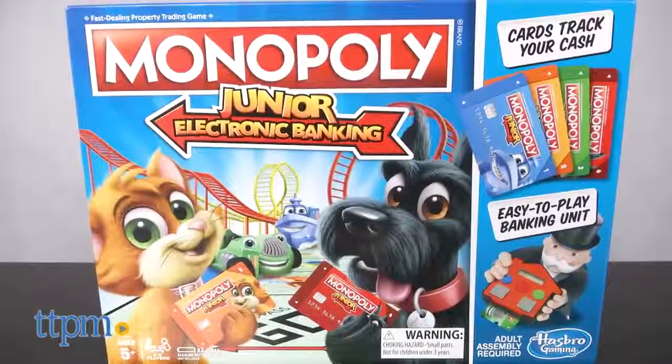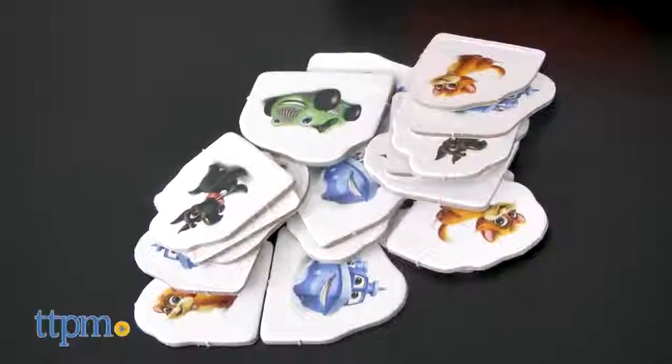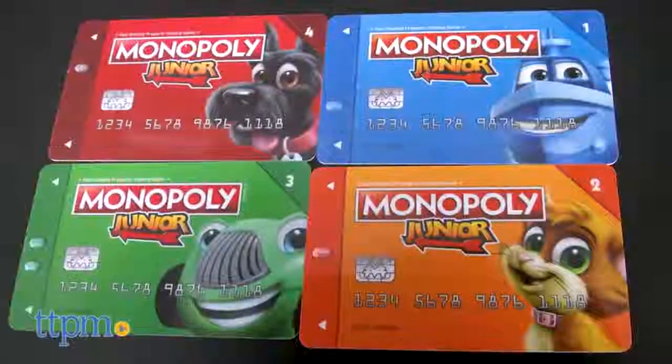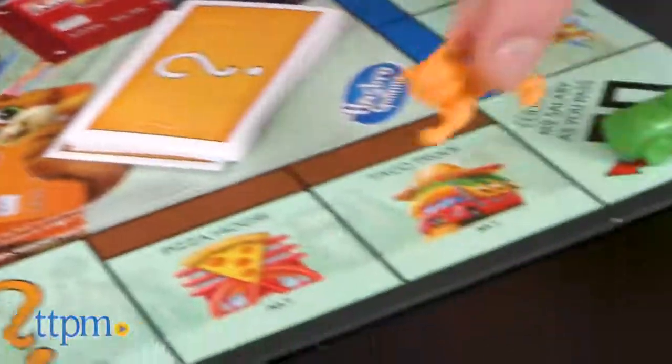Monopoly Junior is for 2 to 4 players ages 5 and up. The game comes with a game board, 24 cards, 4 game pieces, 48 sold tokens, a die, 4 bank cards, and an electronic banking unit. The banking unit requires two AAA batteries, not included.